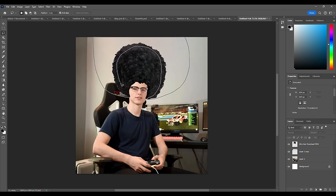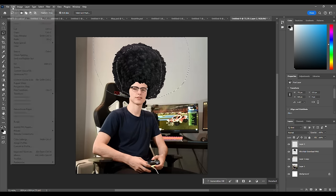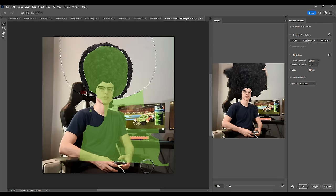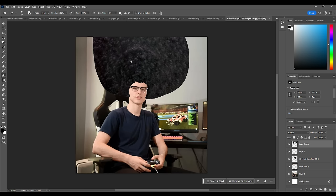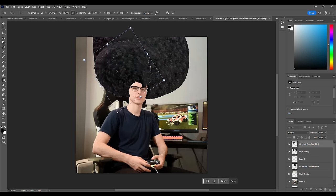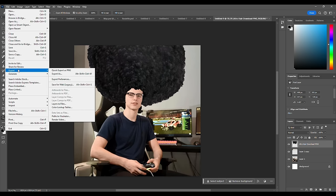What if I did something like this on a new layer and used content-aware fill? I only want to worry about the hair. It's working — it definitely made more hair. It doesn't really look like the ends of the hair, so what if I copy this and apply it to the edges with a soft erase? Yeah, I'm pretty happy with that. Let's export that and call it a day.